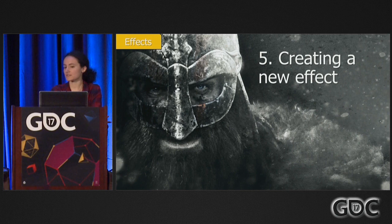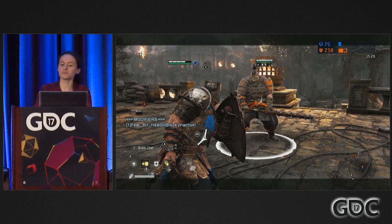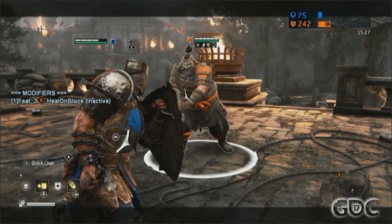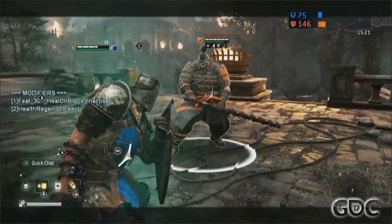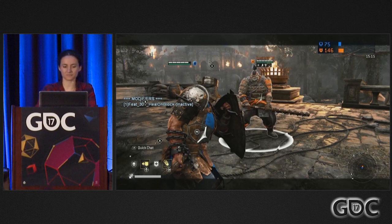Finally, the system can create new effects. This allows modifiers to spawn other modifiers, to create areas of effect, or to create attacks that come from nowhere — like the poison, which ticks every two seconds and is treated as an attack. In this video, we'll see the conqueror, which has a feat that allows him to heal every time he blocks. We see that there's a modifier that gets applied for 1.5 seconds after he manages to successfully block.